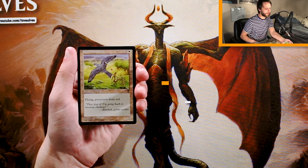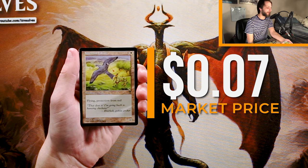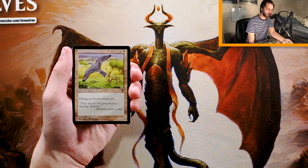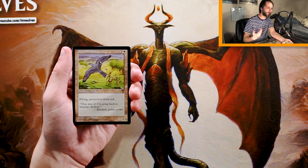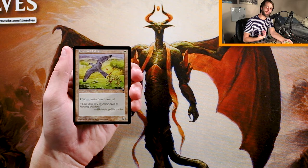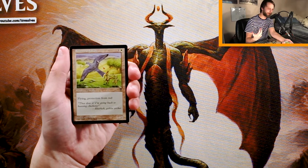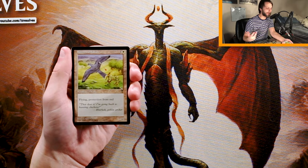Our first card here is Freewind Falcon. It is a 1/1 for one and a white, and it has flying and protection from red. Pretty straightforward card. It's a little underpowered at 1/1 for two, but that flying really offsets that — it can poke through for some damage. On top of that, it has protection from red, which is not the most exciting thing in the world, but will definitely have some random upside against certain decks in the limited format. It's a pretty underwhelming first pick for sure.